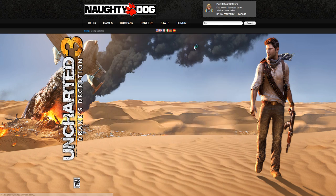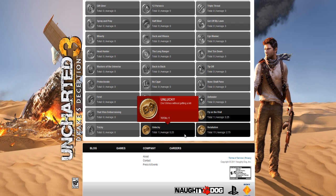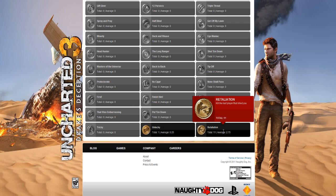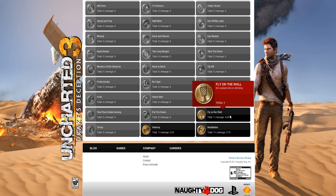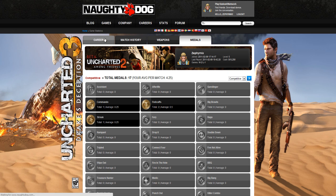Last but not least we got medals here, and these show how many medals you've gotten. So I've gotten commando, fisticuffs, streak, unlucky — I've gotten unlucky a few times — retaliation, and flying the wall. I remember this one. This guy actually did a good job — he was hanging on the wall kind of stalking, waiting for my other teammate to come around the corner. What he didn't realize was that I was sitting underneath him, so I wound up shooting him. That's pretty much it.